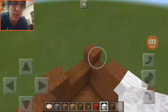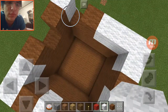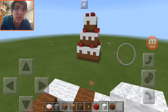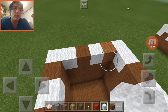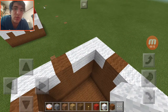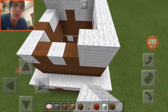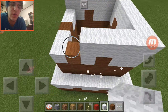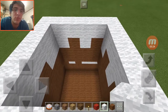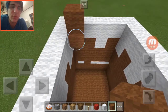Then you want to go ahead and fill up all this space that we have. Then what you want to do is place one more layer of white — literally, just keep on stacking. You can make this bigger if you want it to be, just make sure the width and length of it is even. Then you're just going to do the same thing — pile up one more time.